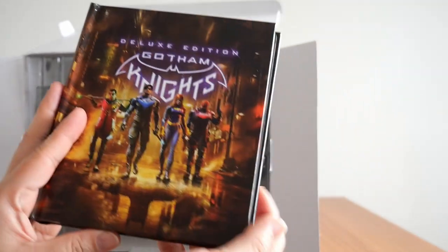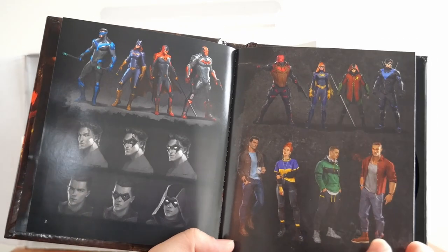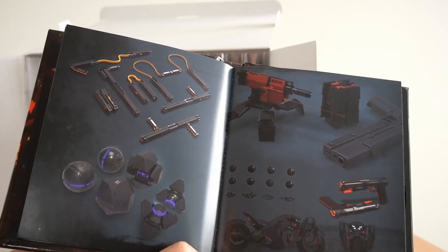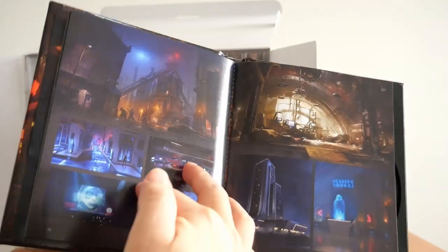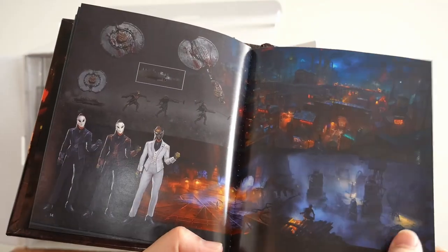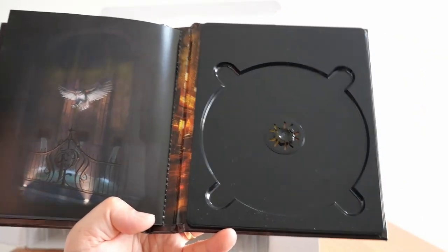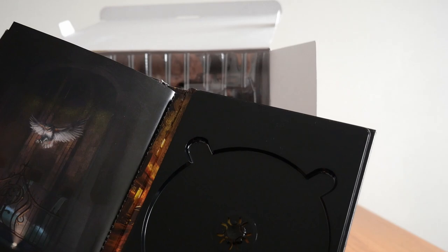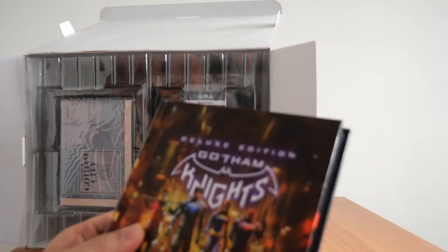Let's see the inside of the art book. You've got a media book with all the different costumes, weapons, gadgets and everything. Someone can use a sentry weapon — I'm guessing that's Red Hood. Some more artwork, and there's the Court of Owls. Finally, you can put the disc in here if you so wish. Maybe the battery sits under here — I'll figure out how to take this off and put the battery in.